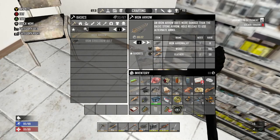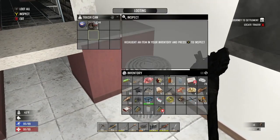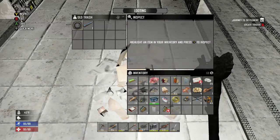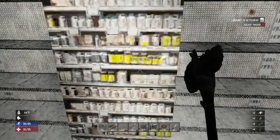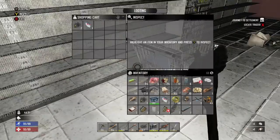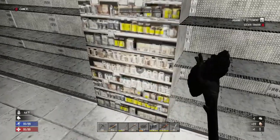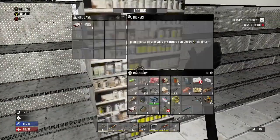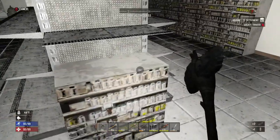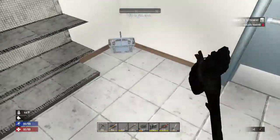I scrapped that bottle of water on accident — I was trying to drink it but hit the wrong button. There's a vitamin — let's take that. And a painkiller and a blood bag. More grain alcohol — we'll take that. Painkiller — why not? Another reason I'm taking painkillers so much is I have so much water, so why not? It saves the bandages. I hear somebody groaning — must be on the roof, maybe.